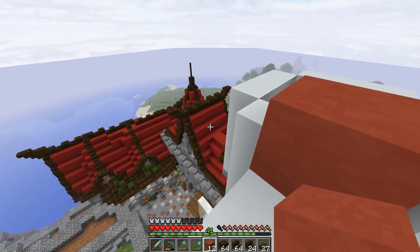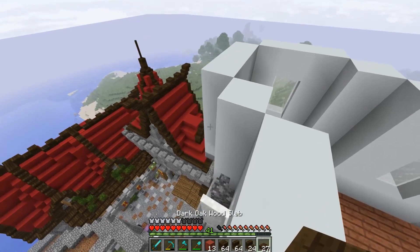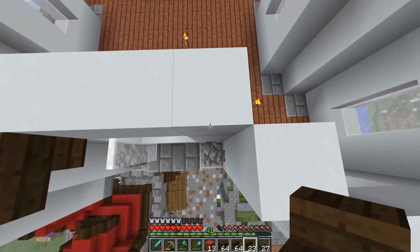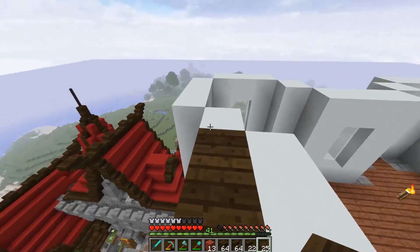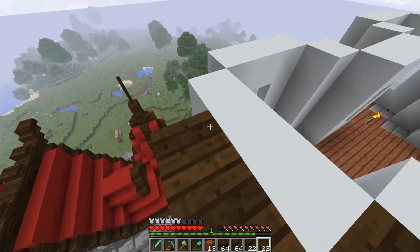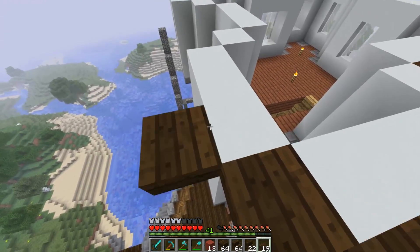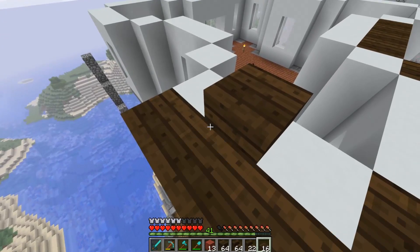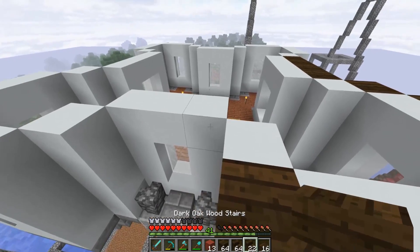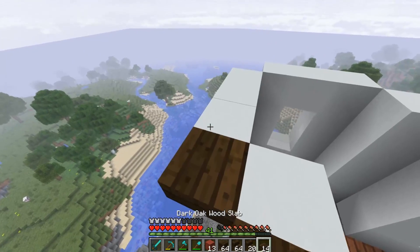We're going to be using red terracotta primarily as a roof block. It looks a bit more weathered, so it makes sense having it up at a higher level. We're doing upside down stairs on each side and then bringing this across — basically just creating a little lip going around the whole area. It's going to be half slabs going all the way across except for those stair spots.